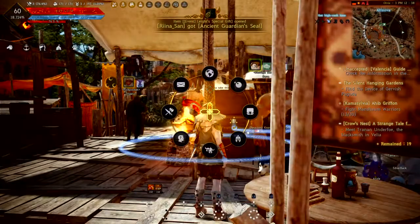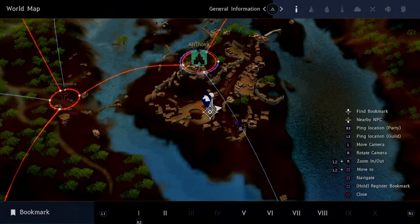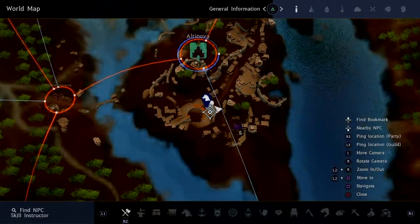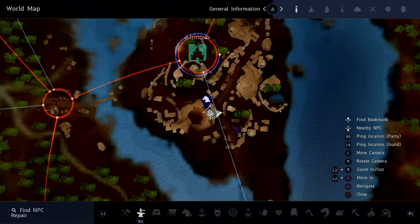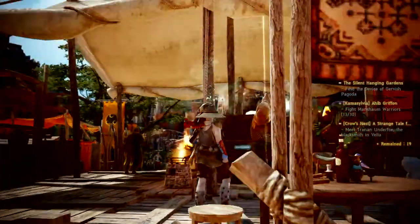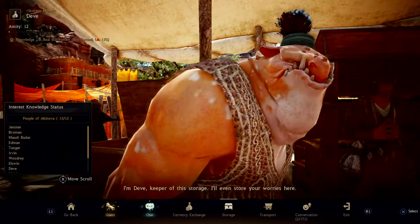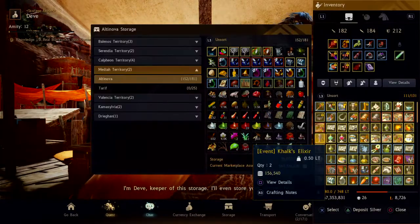What you want to do is pull up your world map. Press the down on your key, press R1 until you find a storage unit guide. Find a storage unit — it can be in any place around the world, anywhere. But in my case, my gold is in my storage, so I'm going to go ahead and take it out of my storage unit real quick.